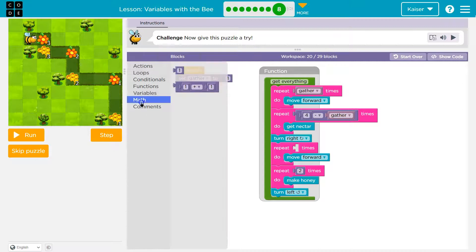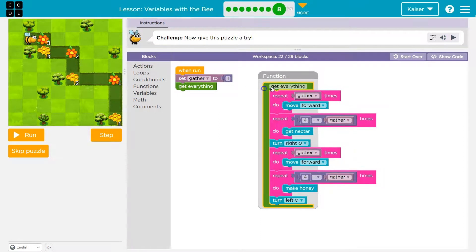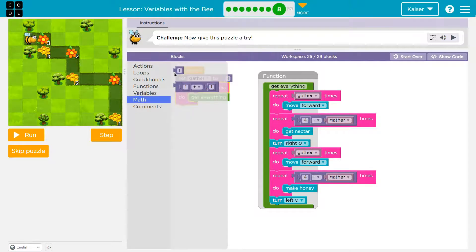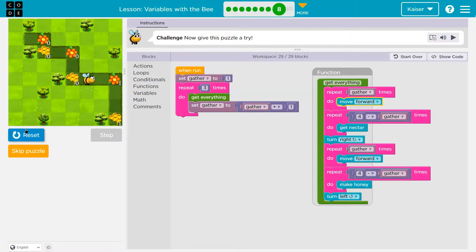I would still move forward gather times, because that's going to match up with our variable. But for the collection, the collection needs to be four minus gather. This is only going to do one side, so I'll need to loop this to get all sides. Repeat three times — get everything. And I need to update gather, because if I'm using gather to move forward each time, each time my step needs to increase by one. Gather is going to be equal to gather plus one.